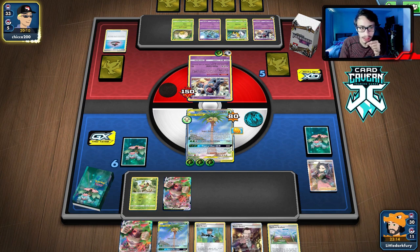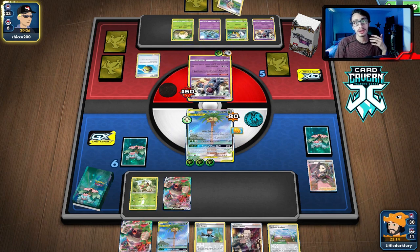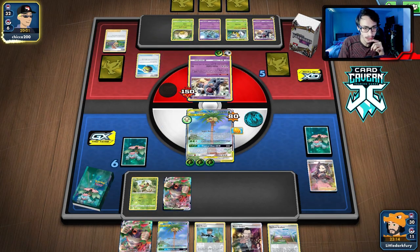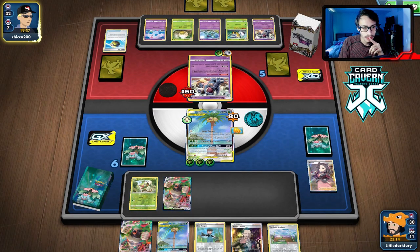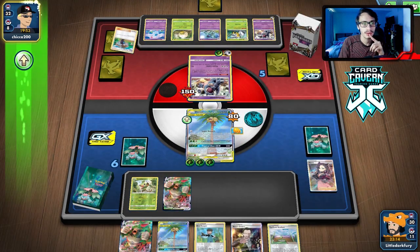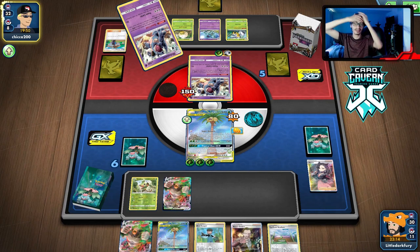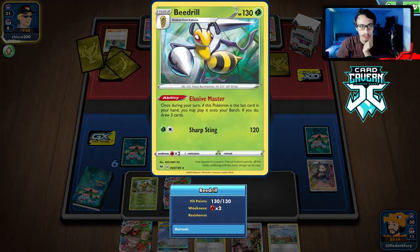He's got a pretty creative idea. I'd rather just play Tapu Koko Prism Star over Eldegoss, but this is a pretty creative deck. Big Charm on us — do we actually get knocked out? We do — 240 damage. Blue's Tactic! Wait, that makes sense with Beedrill because your hand can be really low when you play it. Oh, he's not knocking me out — 10 HP left! Big Charm for the win!